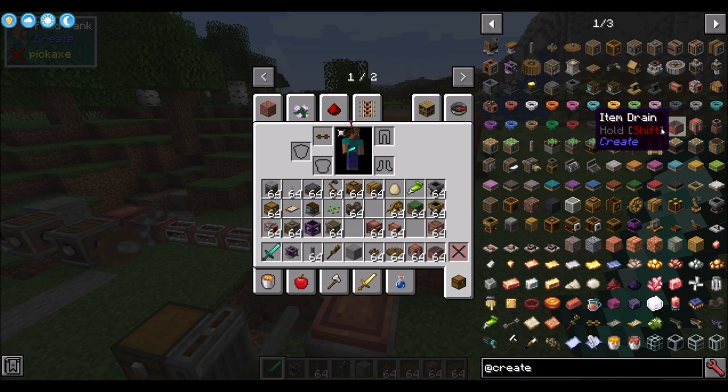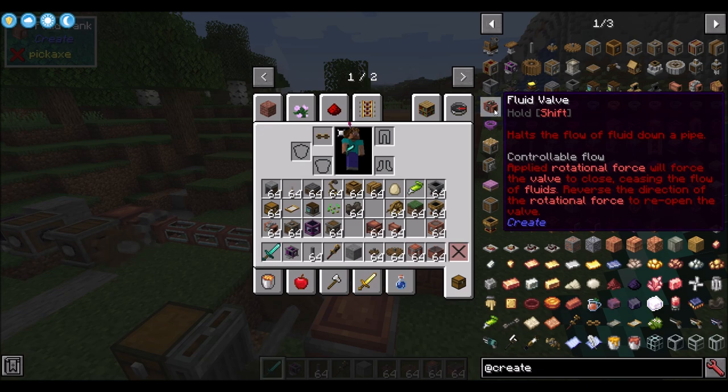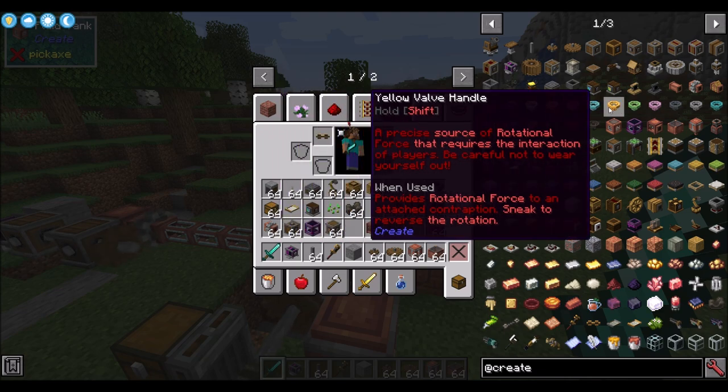There are a few other fluid blocks — the fluid valve halts fluid down a pipe. Apply rotational force and it'll close; apply rotational force in the opposite direction and it'll open. There's also the copper valve handle, a precise source of rotational force that requires player interaction. Basically, players can open and close valves manually as well.